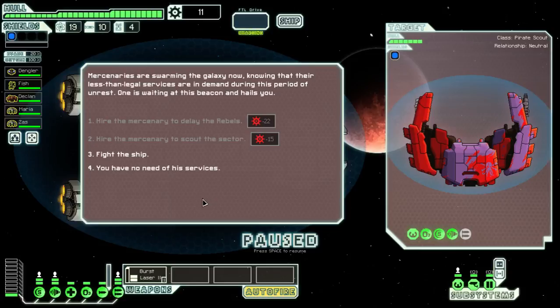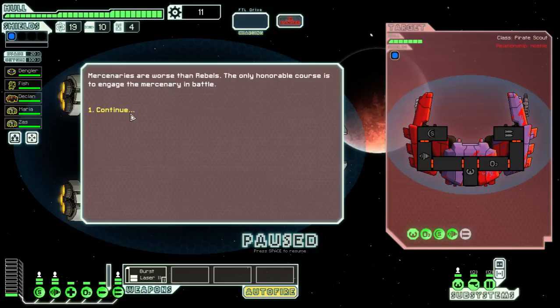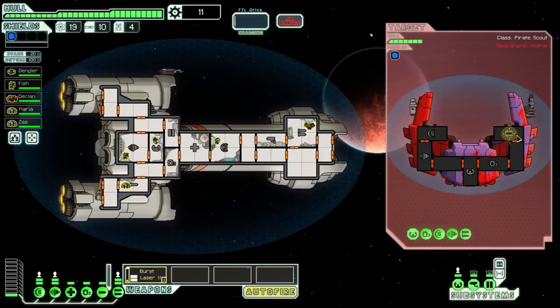Mercenaries are swarming the galaxy, knowing their legal services are in demand during a period of unrest. One is waiting at the beacon. I would have had the option to hire them to delay the rebels, but I don't have enough scrap for that - and I wouldn't have done that anyway. I'm just going to take them out. Should be an easy win.